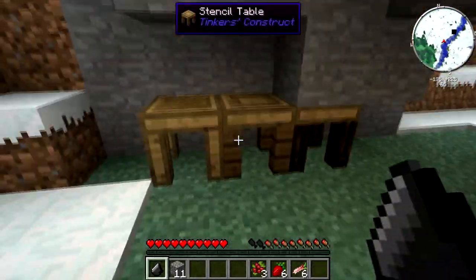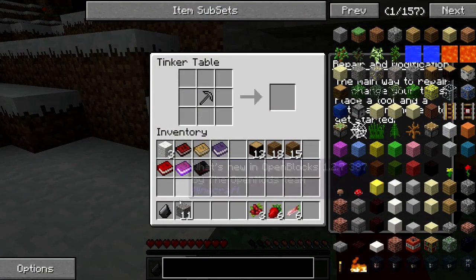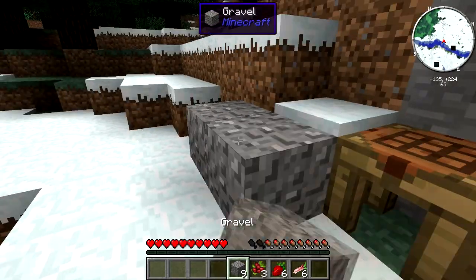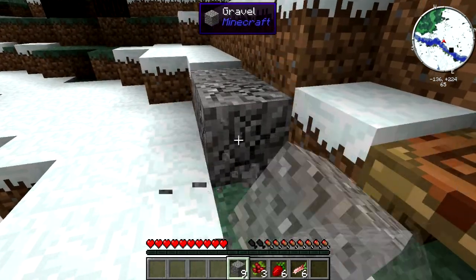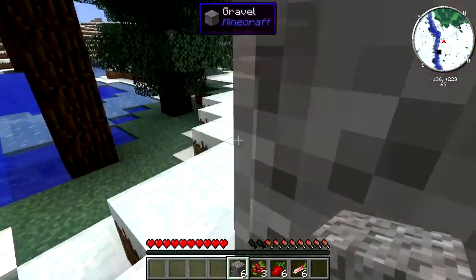Let's see if you can make the flint. How about just a regular crafting station? Put that there. Interesting. I guess you can't make the flint. So we have to dig for flint. Come on, just drop flint. One piece of flint is not going to do it. I need more. I want to give me a shovel. I think if I remember correctly I can make a shovel.